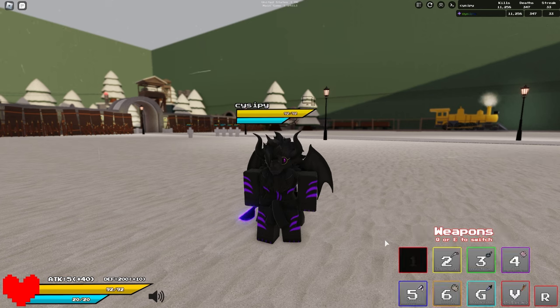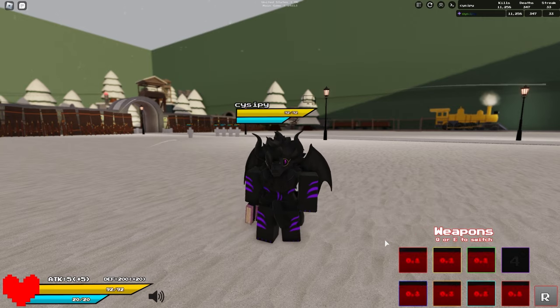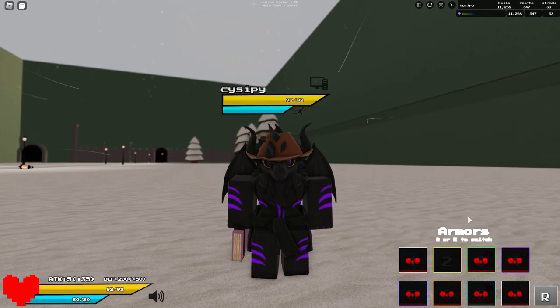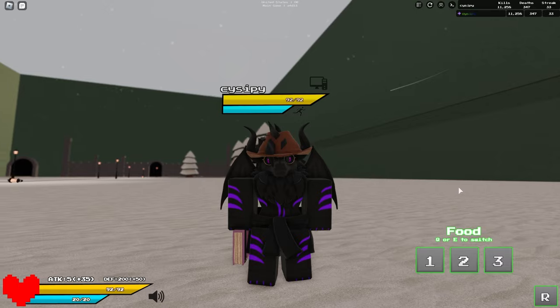If I press E again, it'll show the Weapons tab where you can equip your weapons. Press E once again while in the Weapons tab and it goes to your Armors — this is how you equip your Armors through this tab. Press E one more time and you'll head over to the Food tab where you do your healing.